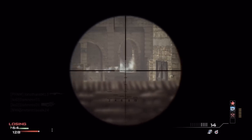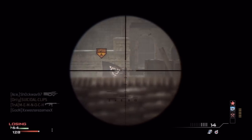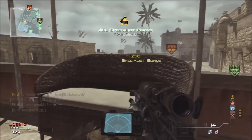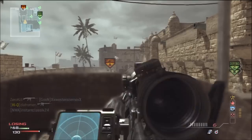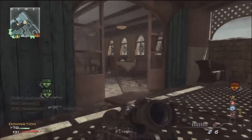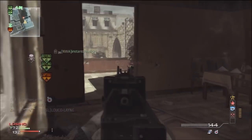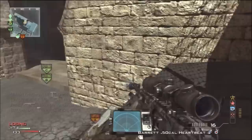You can just get those long range kills with the Barrett 50 cal or whatever sniper rifle you choose, because if you're behind cover like I am right here and you're shooting them, there's no way they can kill you. It's just a really good spot for trying to get a MOAB with a sniper rifle. I would definitely recommend using the Barrett 50 cal or the AS50.